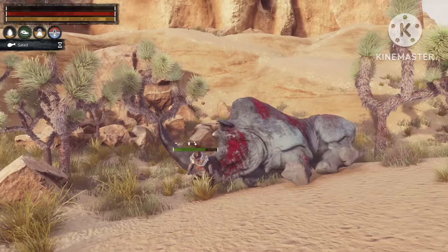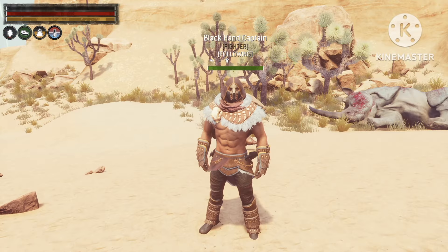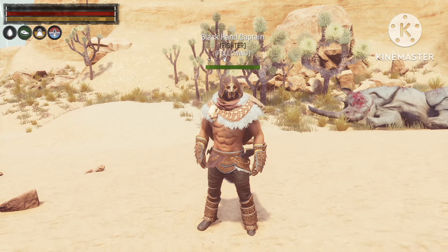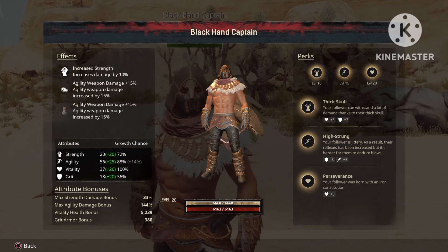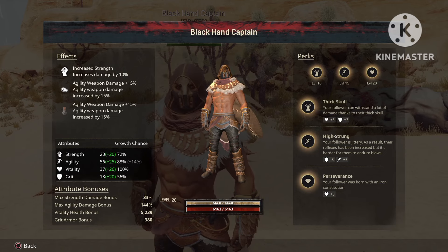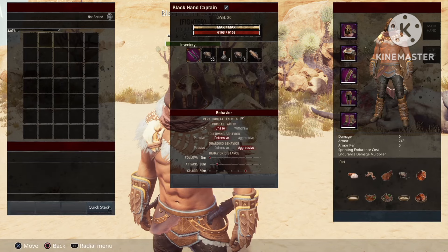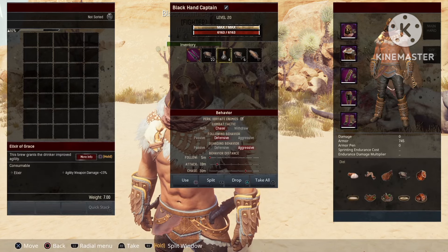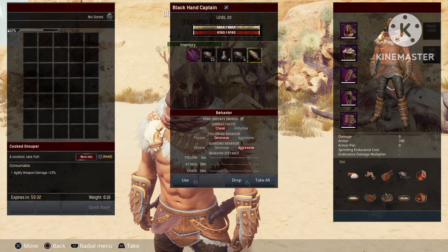Okay, so this is what the build is going to look like. First I just want to show you the stats on the Black End Captain after leveling him. As you can see, he's got a lot of points into agility. And now for the gear — first off we're going to be using the Elixir of Grace and also the cooked grouper for that extra agility damage boost.